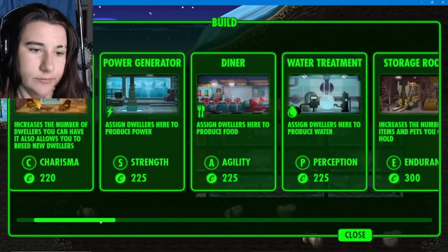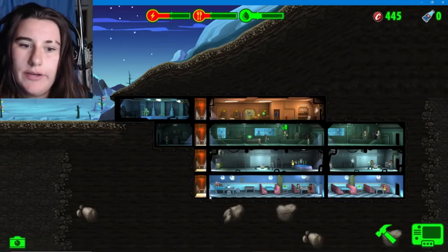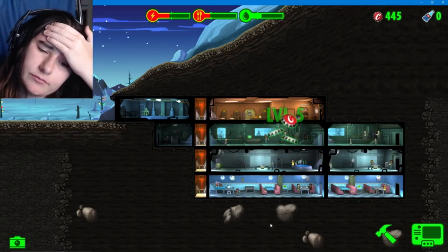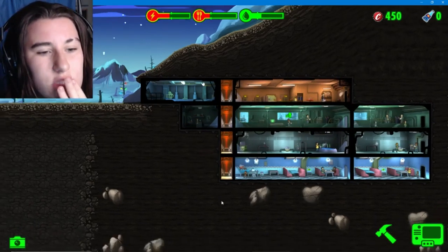Let's check the rooms - sup fellas, doing well? Thank you for the water. Give me my caps. We're good on power. Baby Megan! So this is where my dilemma comes into play. Do we do the science lab, or power generator and an elevator? We'll need an elevator to go down. How much is that going to cost me? That's going to cost me 175.